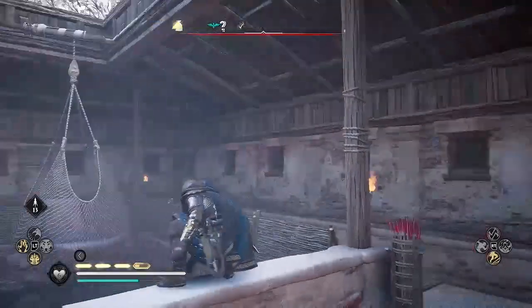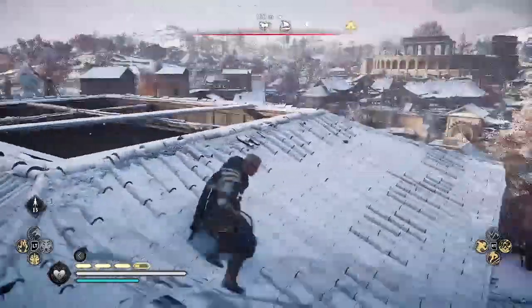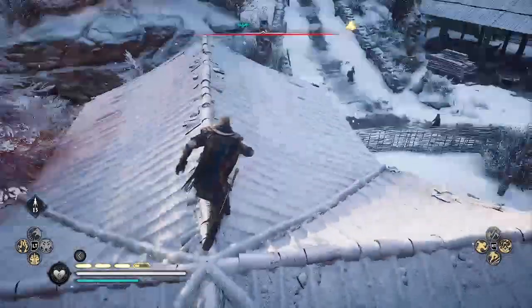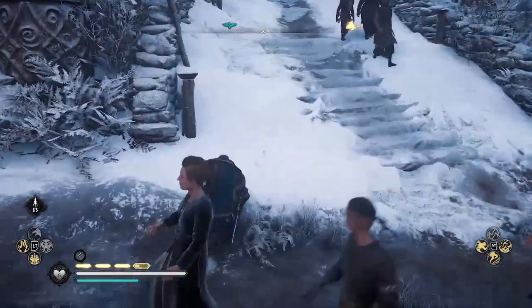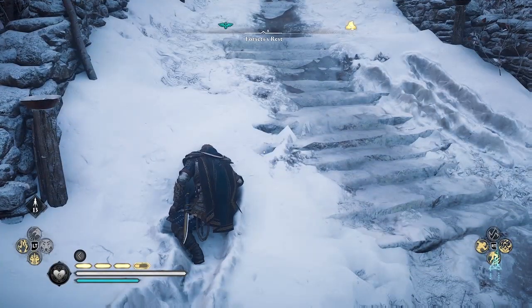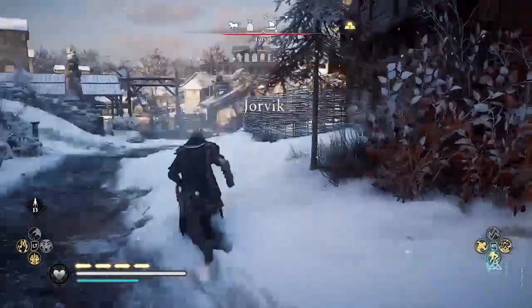Now we're going to exit the Trade Depot. Here I'm doing it through the roof, but I think it's actually more efficient to go out the side door. Once you get out of combat, jump over this fence, save your game, and then reload the save you just made. When you go back into the Trade Depot, that Woelbringer enemy that we just air assassinated will come back to life. And that is the glitch.